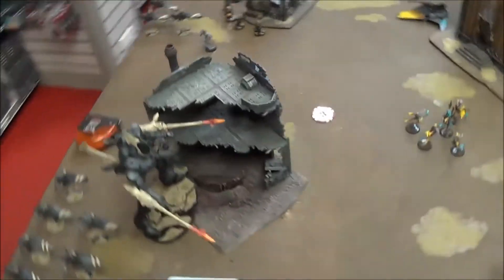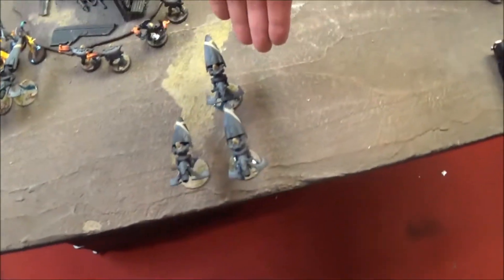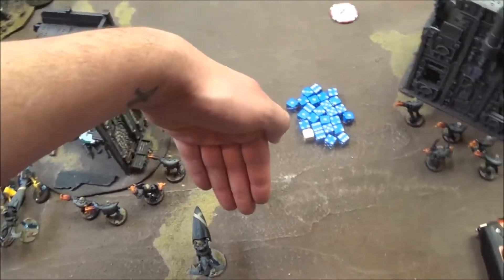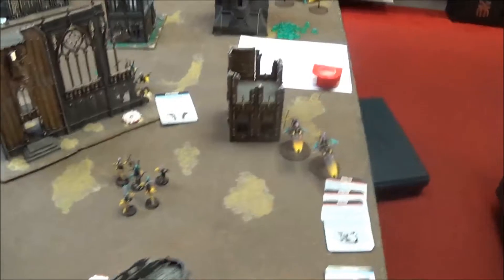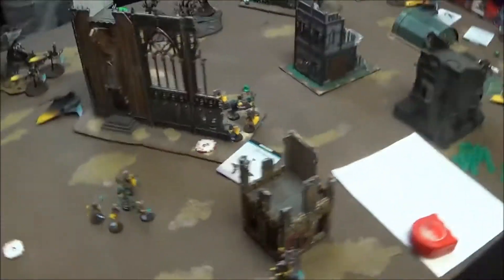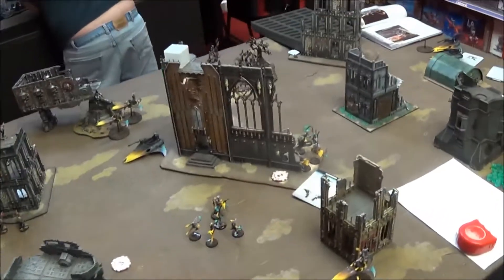We're at the end of Harlequin turn two. We had a good push-up from the Harlequins — they got into close combat here. There is a gray model here, also known as the Solitaire, who came up and took out a unit of jet bikes by himself as he does. This unit got stuck in close combat and the rest all pushed up. Mike had to get mission objective two and kill a unit — he successfully killed a unit, so I have to make sure he doesn't get objective two. My mission is to kill two units, so we'll come back at the end of Eldar turn two.